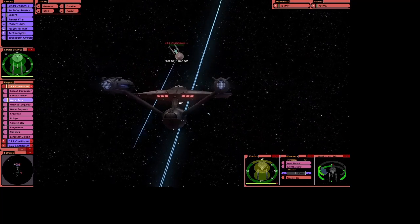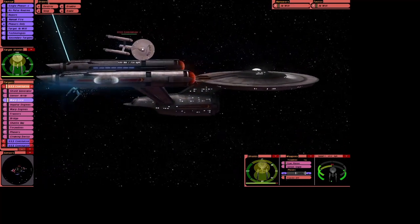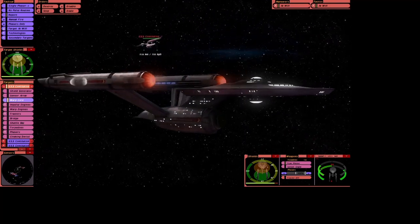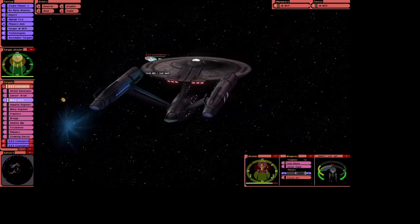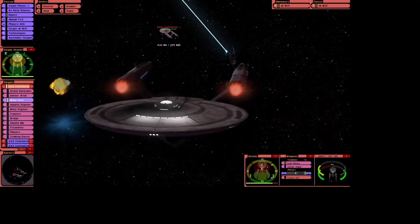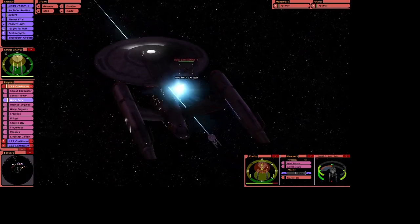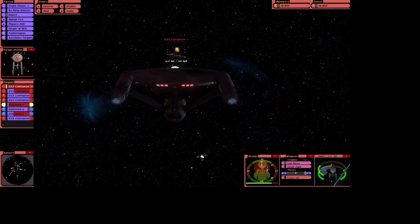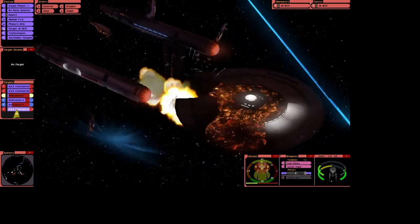Okay, so we've lost some phasers already — this isn't going well at all. The Constitution classes, the original ones, seem more powerful. They are draining our dorsal shield. Shields are at 75 percent. Oh, why's he gone quiet — whoa, what happened? We just lost two enemy Constitution classes in one go! I really don't know what happened there, I'm going to have to look back at the video.